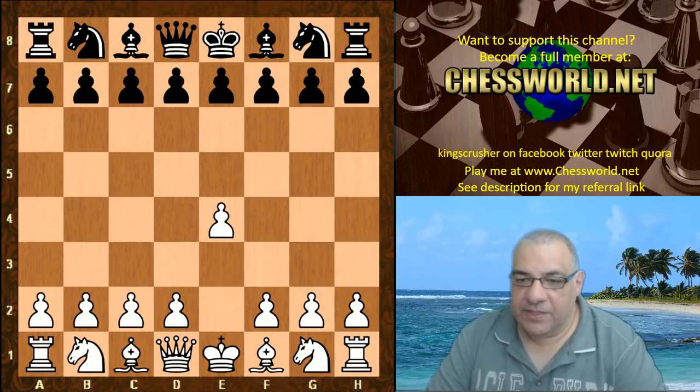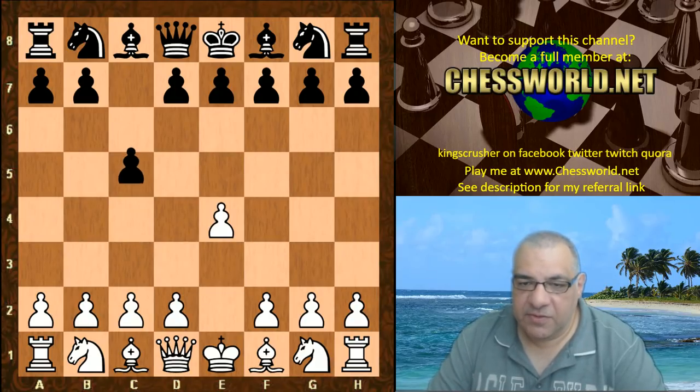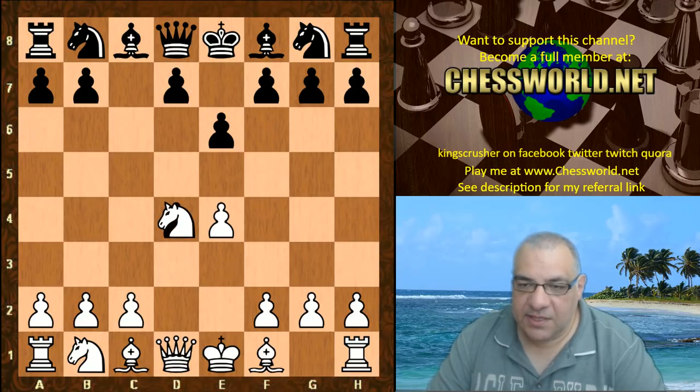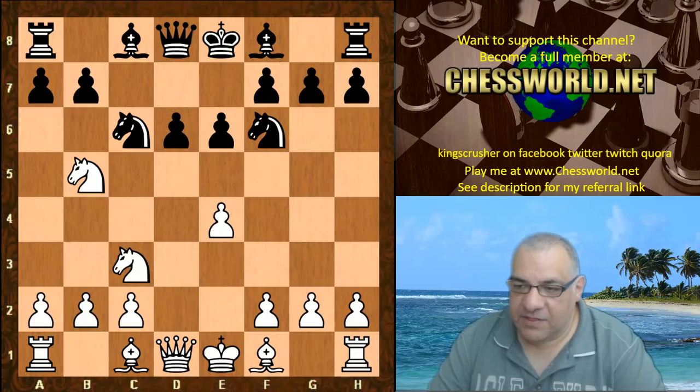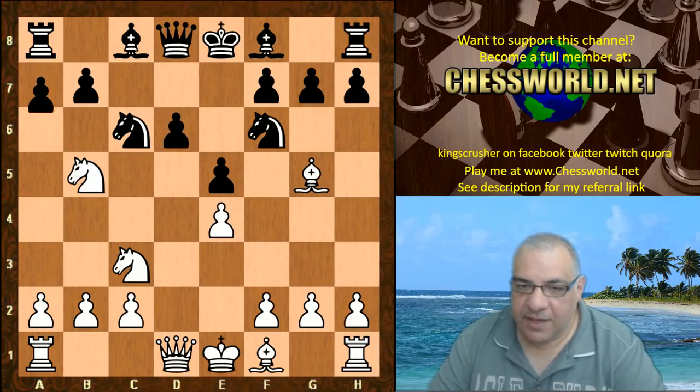e4 from Leelaid 495. Lazer plays the Sicilian defense. We go into the Sicilian Defense Sveshnikov variation: Nf3 Nc6, d4 cxd4, Nxd4 Nf6, Nc3 e5, Nb5 d6, Bf4 e5... the moves Bg5, a6, Na3.